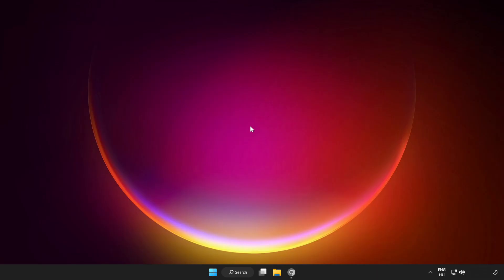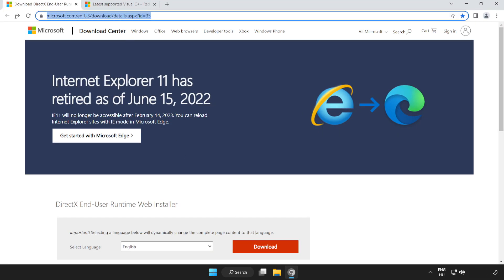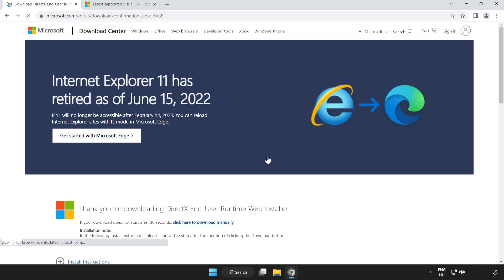Restart your PC. If that didn't work, open an internet browser and go to the website — link in the description. Scroll down and click download.